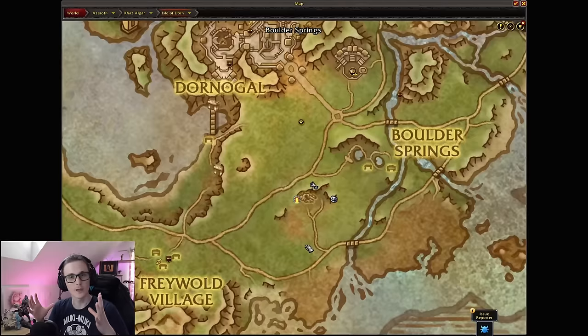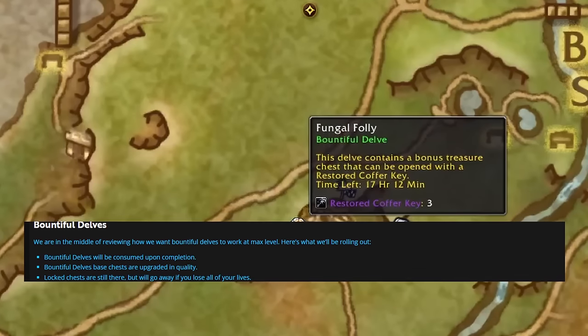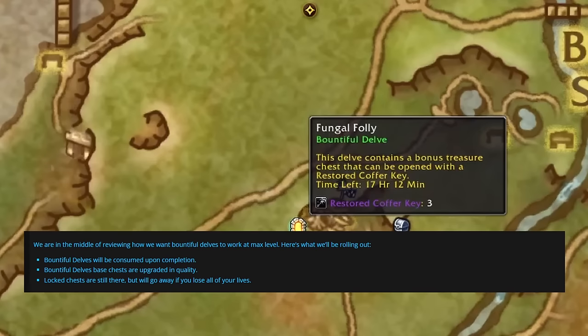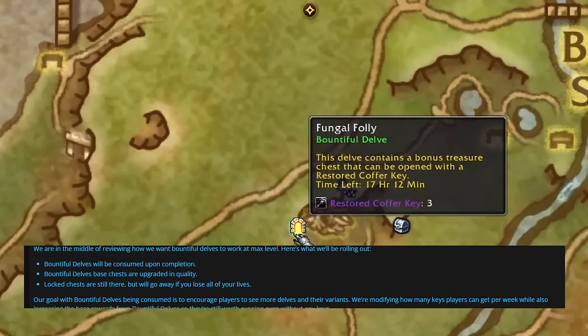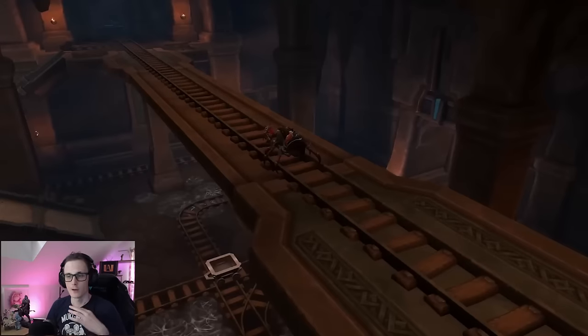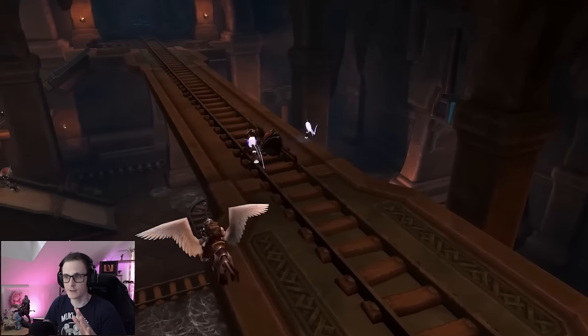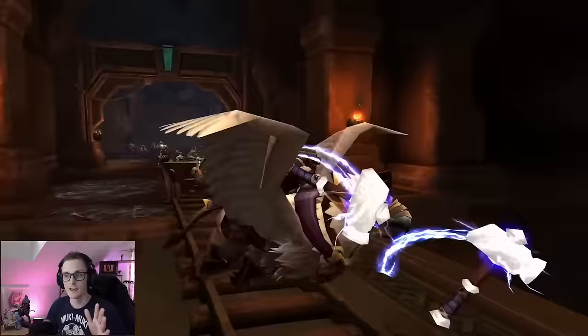This is where Bountiful Delves come in. Every day, a few of the Delves will appear empowered, named Bountiful Delves. Bountiful Delves' base chests are upgraded in quality. Additionally, they contain one locked epic chest if you complete the Delve with lives remaining. These locked chests require coffer keys that can be obtained from doing world quests and other open world activities, but do guarantee an epic gear drop. Bountiful Delves will be consumed upon completion, which means there is a limit to how much gear you can farm daily.